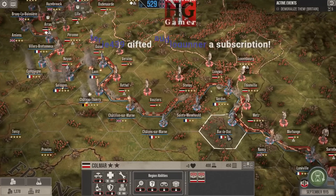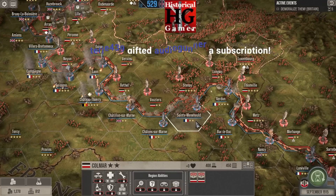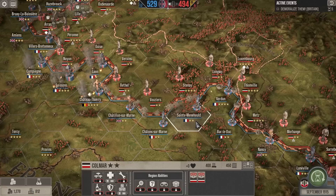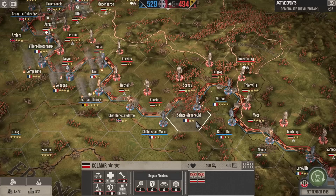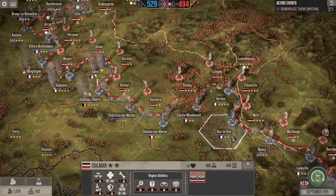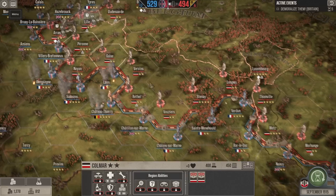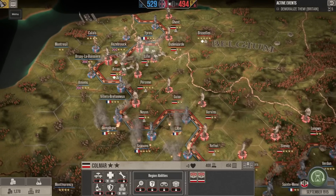Taking Verdun would shorten the front. We've tried — we've attacked Sunt Minehold a couple of times to very little effect. We could try it again, but it's not an easy hex to attack. I'm curious about Bar-le-Duc. Taking Verdun would obviously be a nice strategic advantage here and would shorten our line a bit.